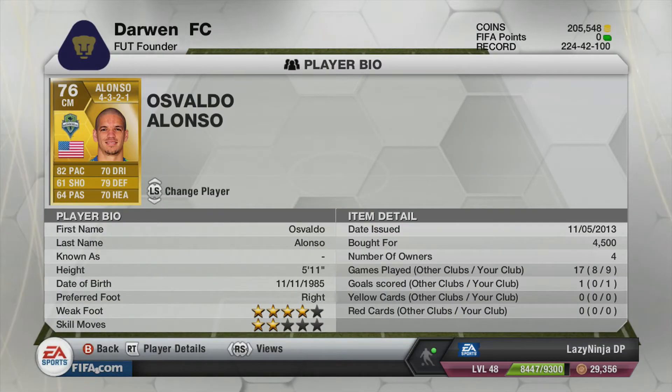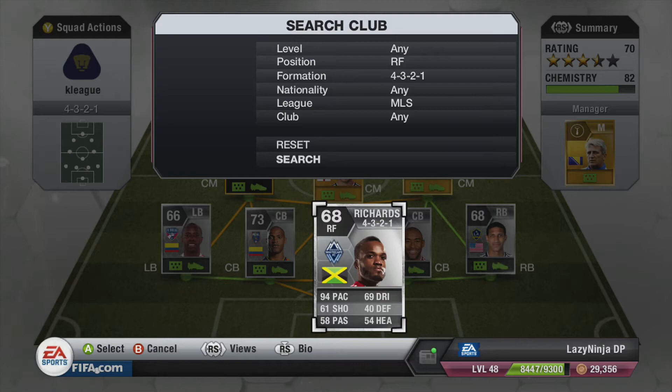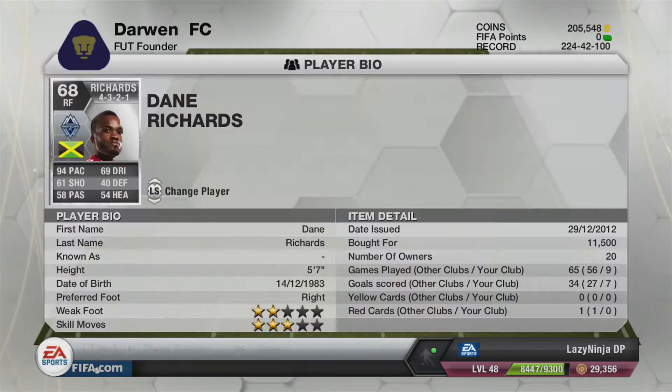This guy surprised me the most — Valdo Alonso. Four-star weak foot, two-star skill moves, but forget the skill moves. He's got a monster of a shot on him. His passing, his movement — he's absolutely brilliant. He just pops up out of nowhere and blasts a shot. He's honestly terrific.